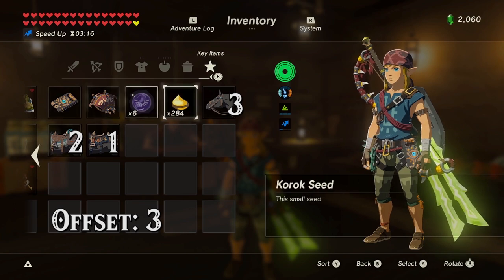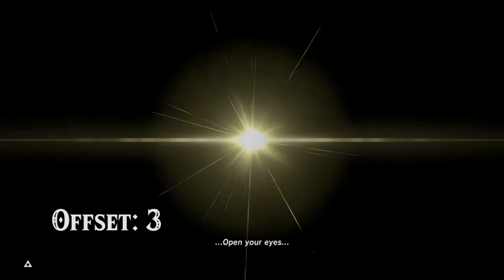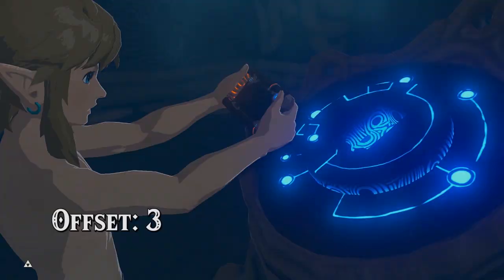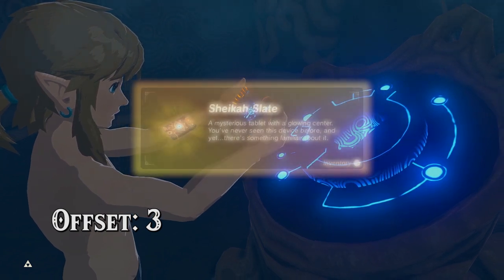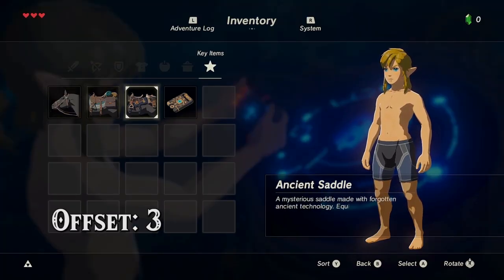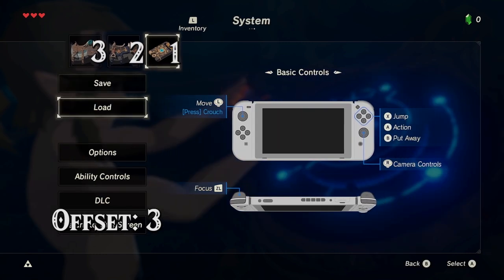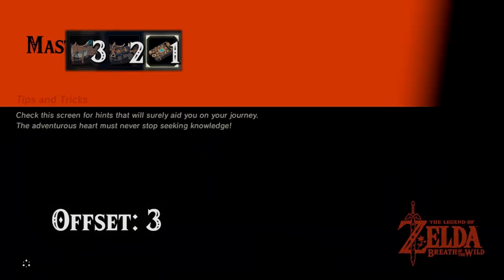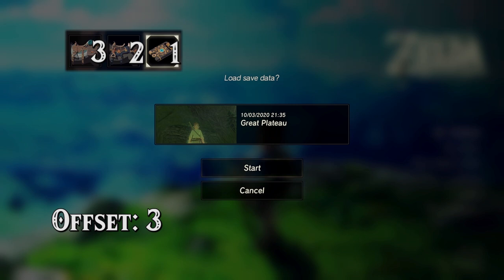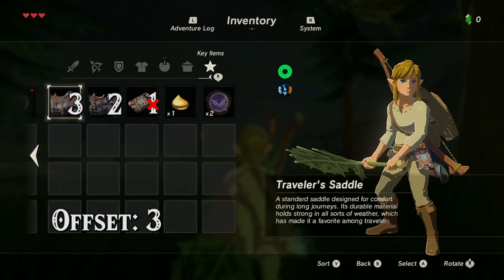So when I load another file, even if it's a new file, I will have those three items. The offset won't turn off until I close the game. So the first three items starting from the right — I have the slate and the two saddles. Even if I switch to this normal mode file where I'm still on the Great Plateau, it will add just the two saddles, because Link can't have more than one Sheikah Slate.